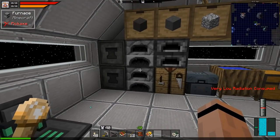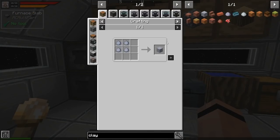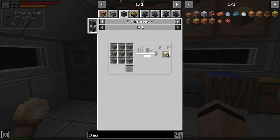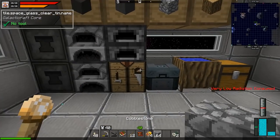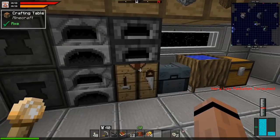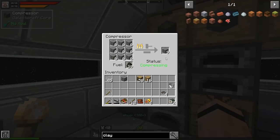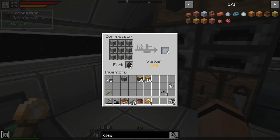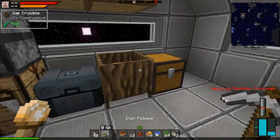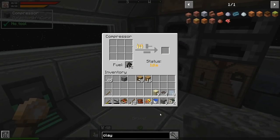Now that I've got the compressor, I can do all kinds of stuff. One thing I want is clay - sand in with a bucket of water. Sand in the compressor makes gravel, and gravel makes cobblestone. Let's take this, grab one of these, take the extra plates, and set up the chain. I'll need to pick up this bucket of water - I haven't tested if this is one of those non-infinite water packs.